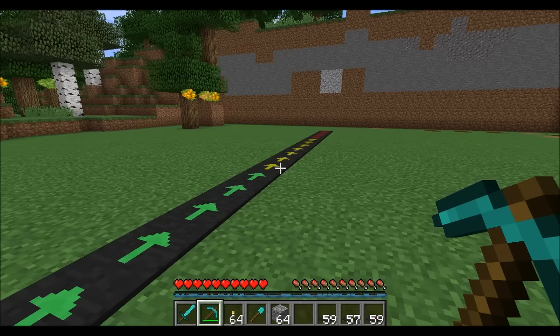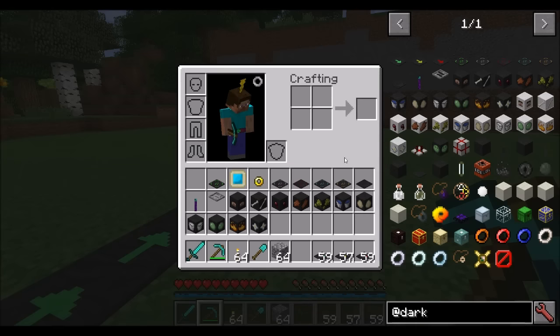Dark Utilities is one of those mods that adds a bunch of cool nifty things. Unlike a mod like Botania, where it has a whole concept and a whole power system, or a mod like Ender IO, which is all RF power-based and has a whole bunch of progression, Dark Utilities doesn't really have a whole lot of progression. It just adds a bunch of cool nifty things that are helpful to have. A lot of those things are built around mob spawning and trapping, but other things are pretty cool too.